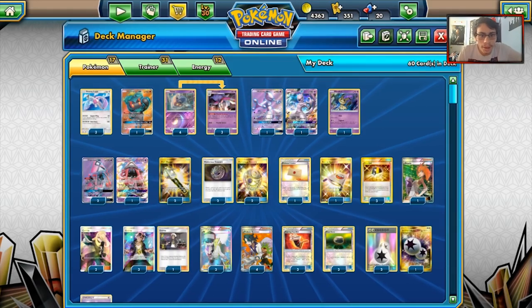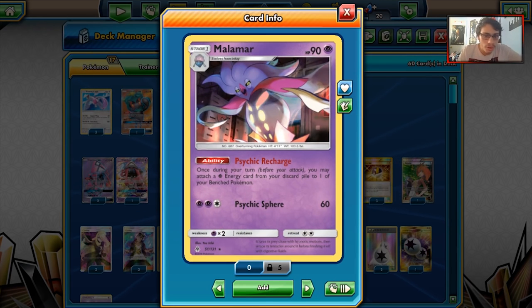Since Lugia is a Colorless type, the player who got top 30 decided to run it with Malamar. Malamar is able to use Psychic Recharge, making it probably one of the more hyped-up decks coming into this tournament. A lot of people were expecting Malamar to win. Malamar did take top four, and it is still a very powerful deck. The deck plays Malamar as a way to recharge Lugia's energy.